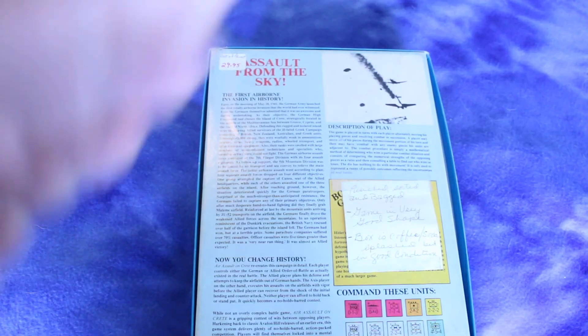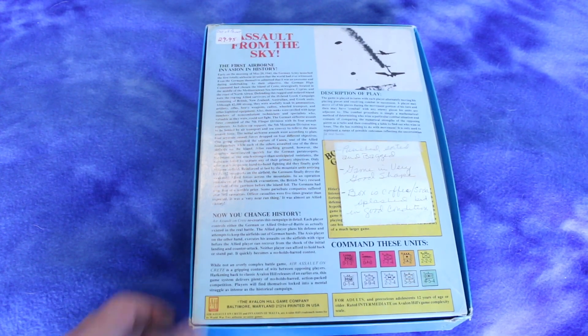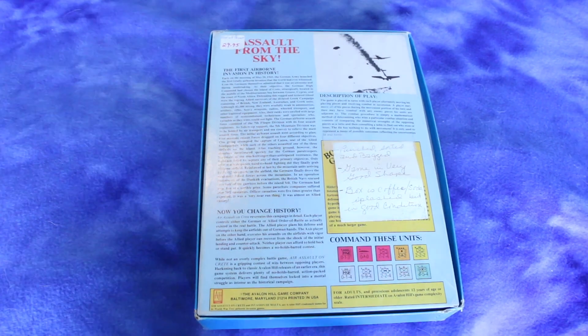Defending this rugged and isolated island were the ragtag Allied survivors of the ill-fated Greek campaign — British, New Zealand, Australian, and Greek units. Although 42,000 strong, they were woefully weak in ammunition, artillery, rifles, heavy weapons, radios... I'm not reading all that. That's the worst blurb I've ever seen on the back of a box. Someone's not even going to finish reading that and just put the game back on the shelf. I assume this wasn't a good seller.